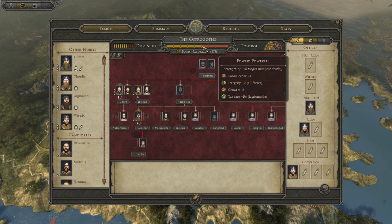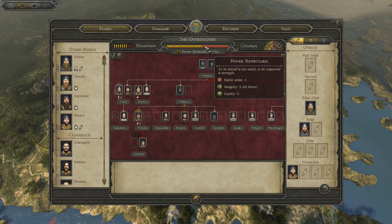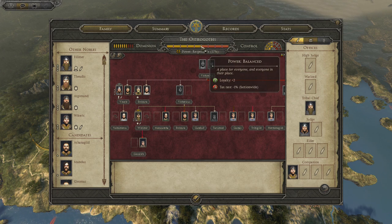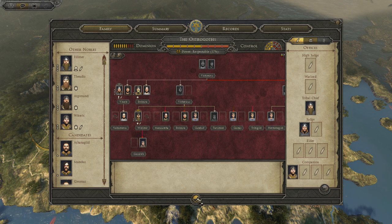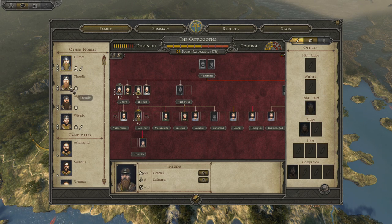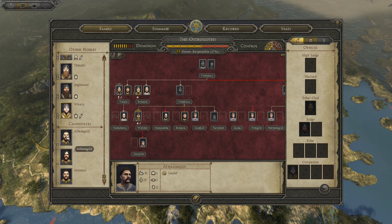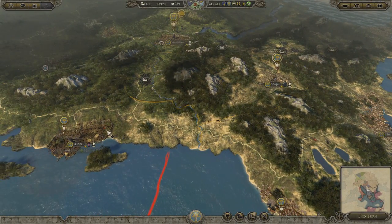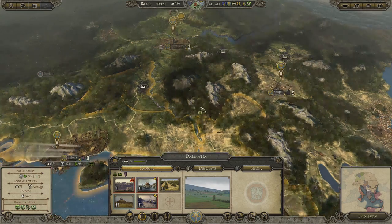I'm kind of in a good place, messing up public order a little bit — for power, respectable power. I might have to move one of these guys to a general so that I can do something with him.